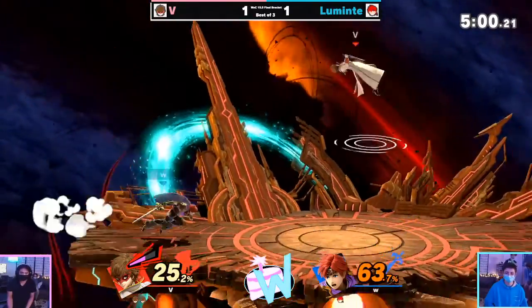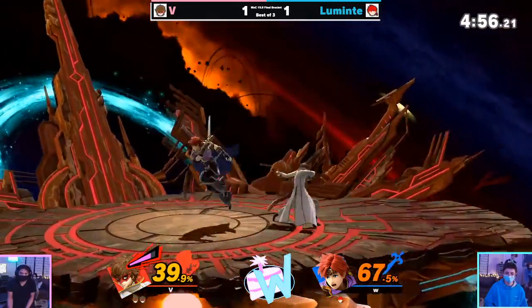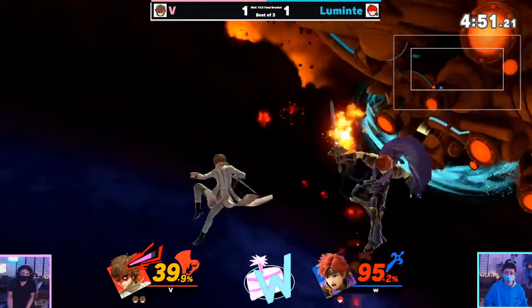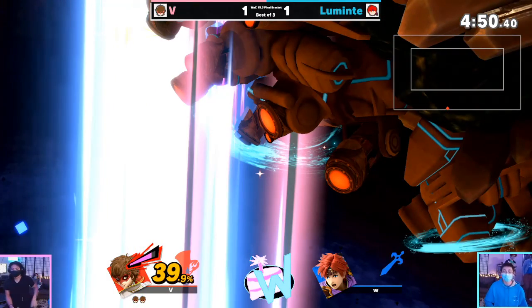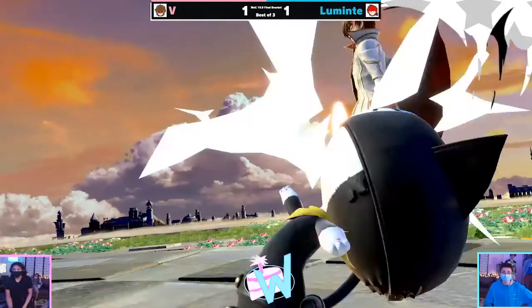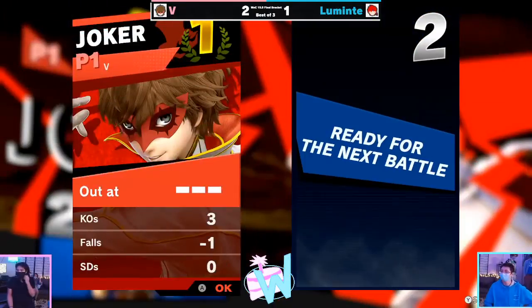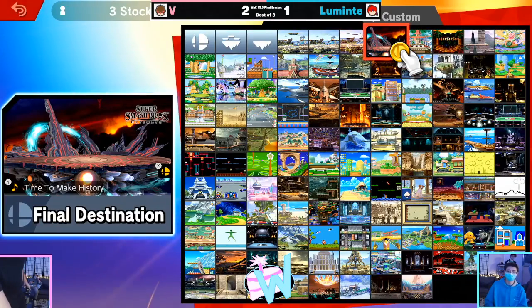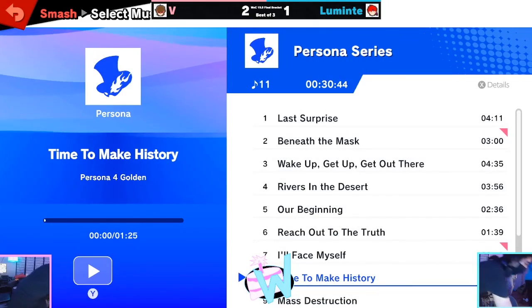Luminite seems very confident with this character but we just saw some pretty unfortunate situations in the first two stocks. Jump and gun — double gun! The down gun to side gun to interrupt the recovery — that was a quick game three there for a 2-1 win for V! Luminite will continue in bracket but on loser's side, as V continues in winners. Down gun is potentially one of the best moves in the game.